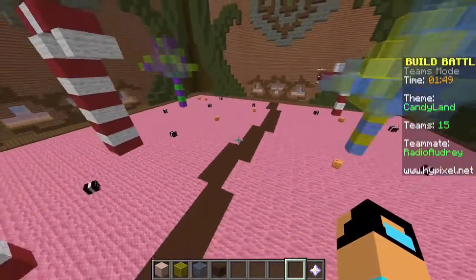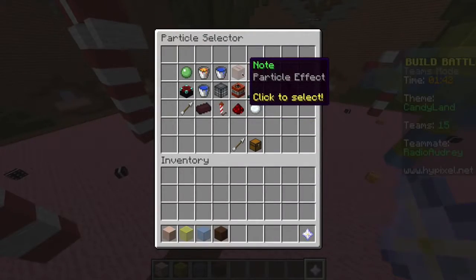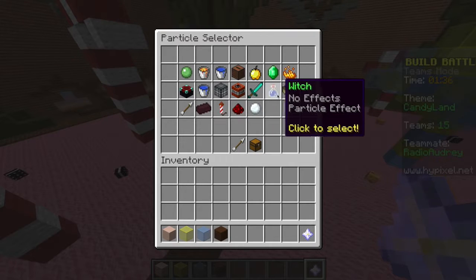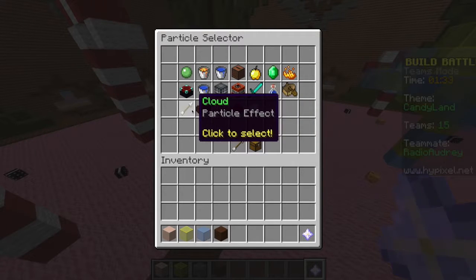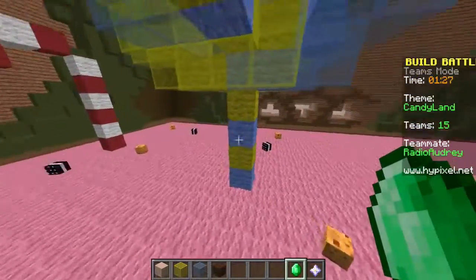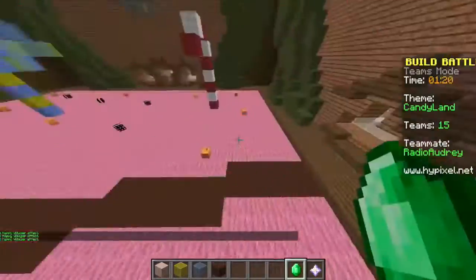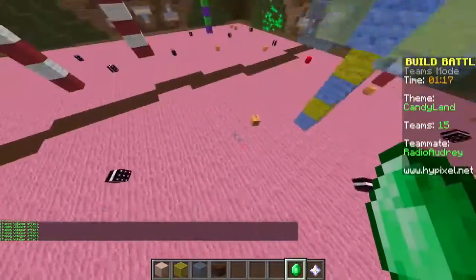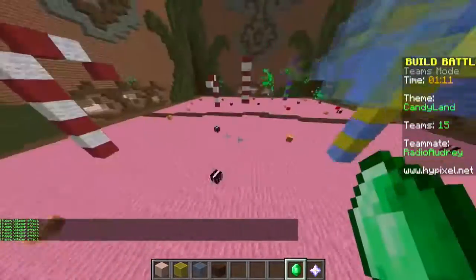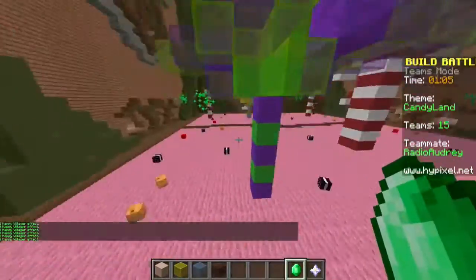We could do some particles! I'll add little colored skulls all over the ground. Let's see what good particles would look cool — snowball, firework, portal, cloud, angry or happy villager? Look, it's sparkly! Yes, we can add green sparkles all over the whole entire map to make it look super sparkly!